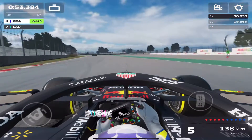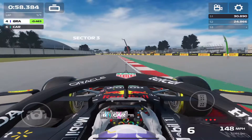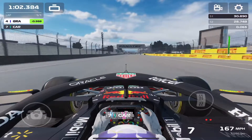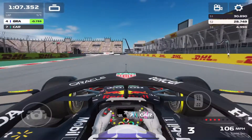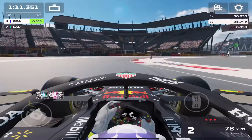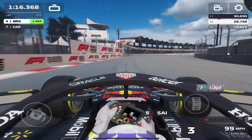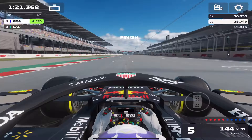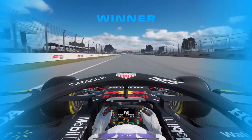In the high-flowing S's our opponent gets the run as we mess up the first set, but they also have a bad set of turns and we bring the gap to over a second. That overtake was insane — like a triple or quadruple overtake; we passed our opponent and two AIs all within about two corners. It was absolutely nuts. I really hope you guys enjoyed this video — leave a comment, subscribe, like, and I'll see you in the next one. Have a great day, folks!